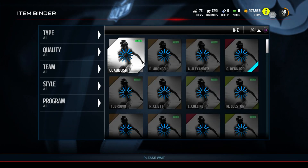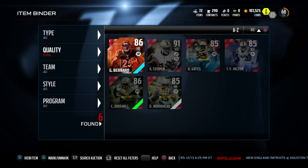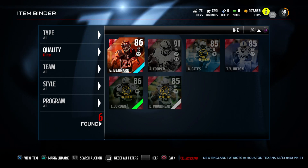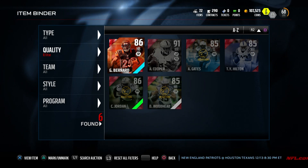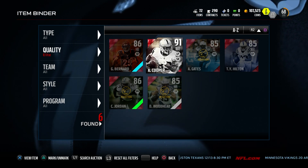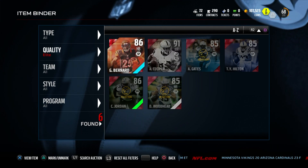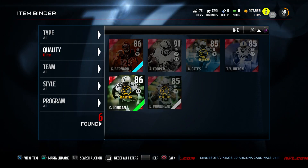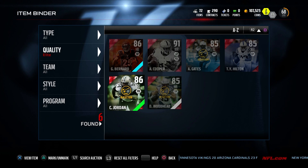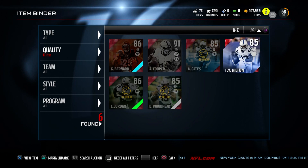So if we go to the item binder here, we do have a couple elite players. We have the 86 Gio Bernard — I got him for about 3,000 coins, that was a really good deal, he sells for about eight or nine. We have 91 Amari Cooper, got him for completing the Journey 2 solos on one of my other accounts. Antonio Gates and Cam Jordan came from the other account as well from packs you get during the journeys. Danny Woodhead I had sitting on an old account, and T.Y. Hilton I got from a pack from the other account.